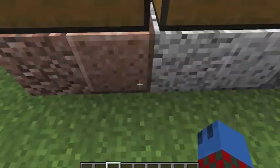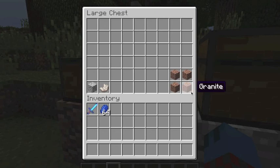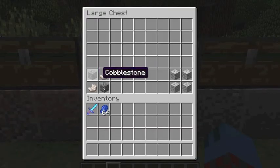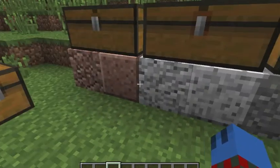Let me show you the recipes for each of them. For regular granite, you need diorite and nether quartz. To make the smooth version, you get two granite; put four granite in that shape and you get four granite back. To make diorite, you put cobblestone and nether quartz like that. You get four diorite. To make the smooth version, put four diorite like that and you get four smooth diorite.